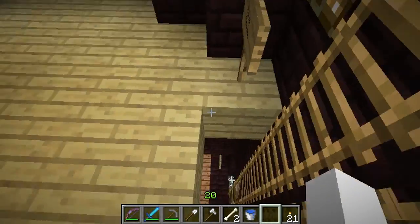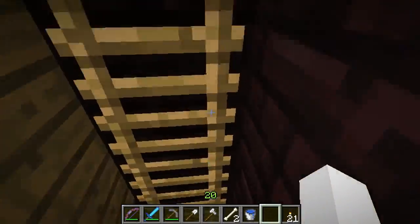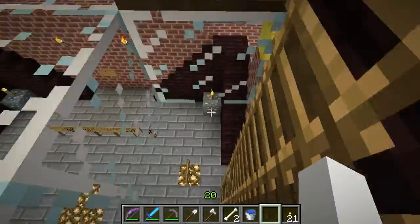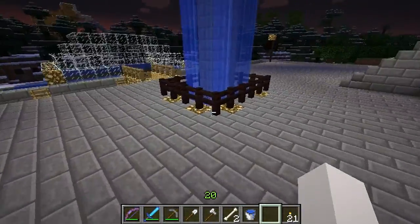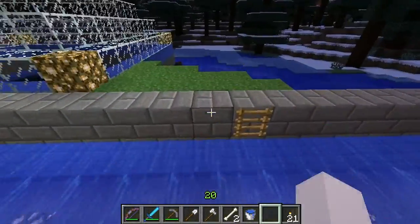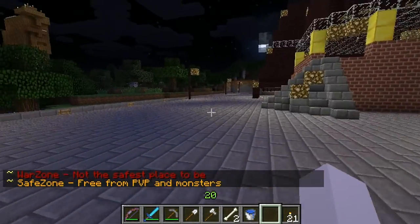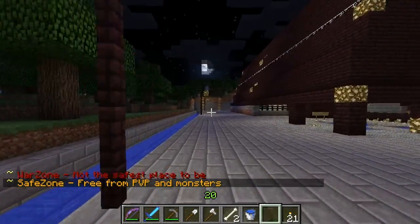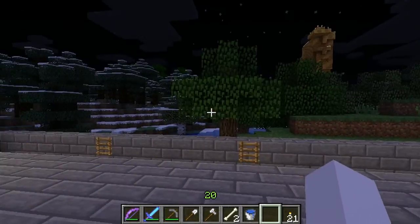We're hoping to get more people on. We have a lot more people that play, but on average there's usually about six people on. There are more than just six that play on the server. You see through this whole area we have little ladders — you can run across and jump across, or you can hop in and use the ladder to get up. It goes around the whole perimeter. That's pretty much the new spawn point of FalseCraft.